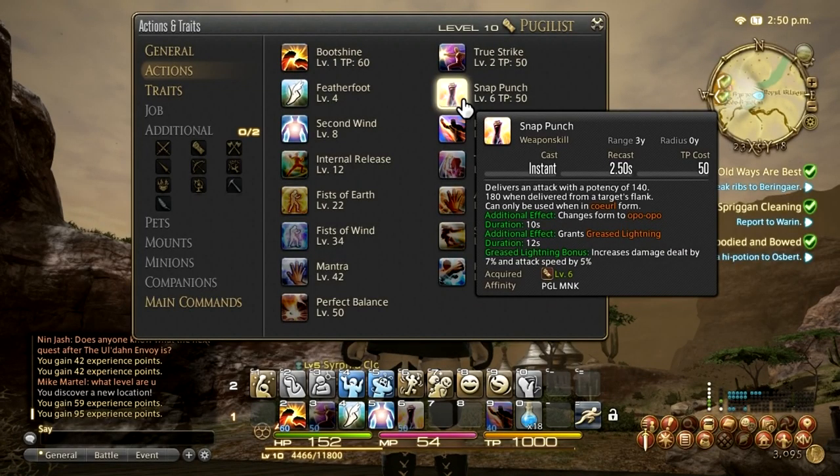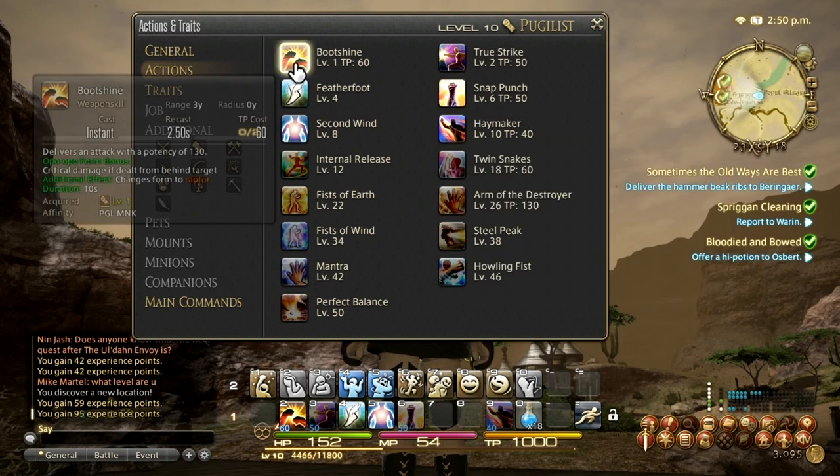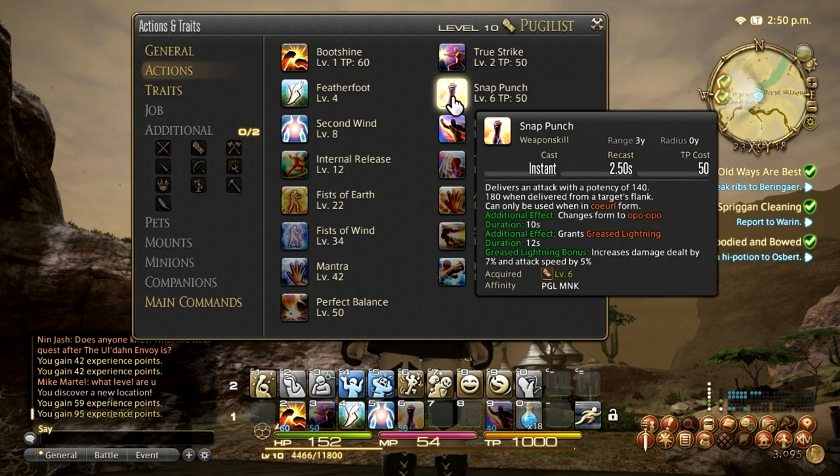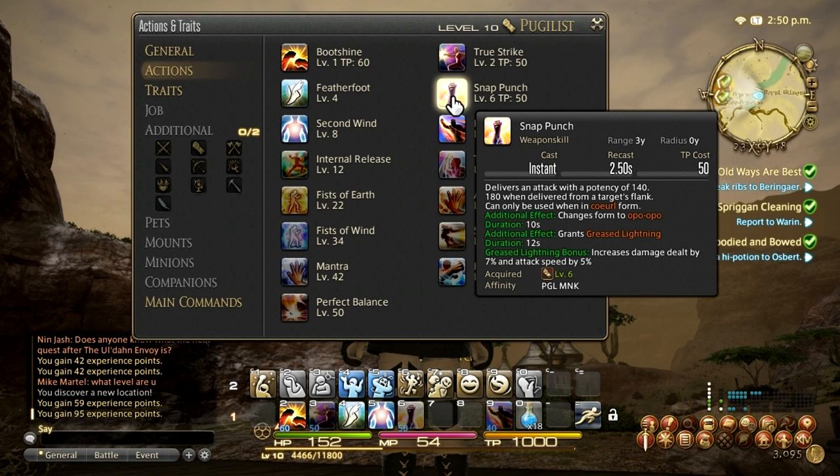At level 6 you'll be able to unlock Snap Punch. It does 140 damage, but it does 180 if you use it from the flank or behind the target, so it's pretty good — that 180 damage is quite powerful. Plus, it changes you back to your base form, which means you'll be able to use Boot Shine again, so you can do your rotation all over again: Boot Shine, then True Strike, then Snap Punch. The beneficial thing is if you do use Snap Punch, you're going to get the Greased Lightning buff.